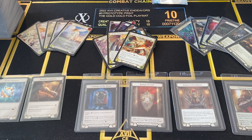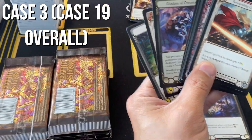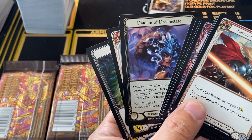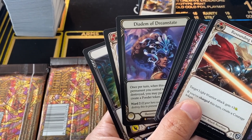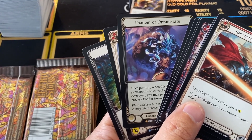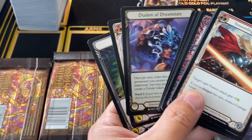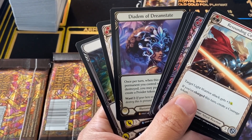Let's see if we can bust the slump in the next case. Case 19, third case of the video. Box one, pack three — legendary Diadem of Dreamstate. I think this is likely going to be underpriced. I just can't see an illusionist legendary being worth $16 for a long time. Still, it's a hit. It's a hit. It's an L. Let's move on.